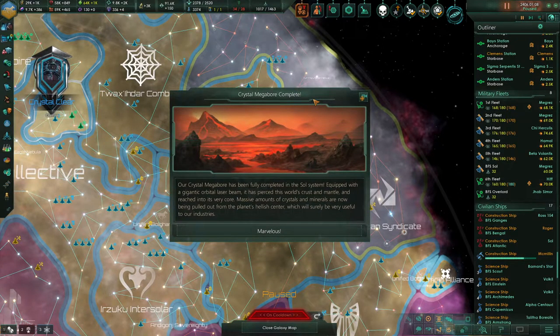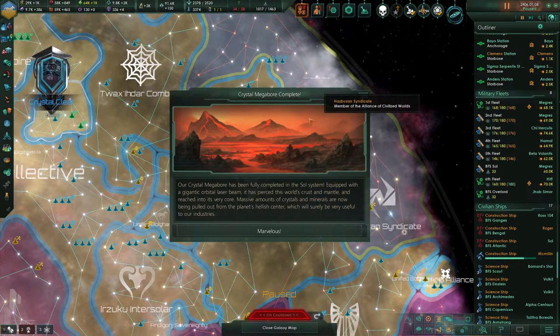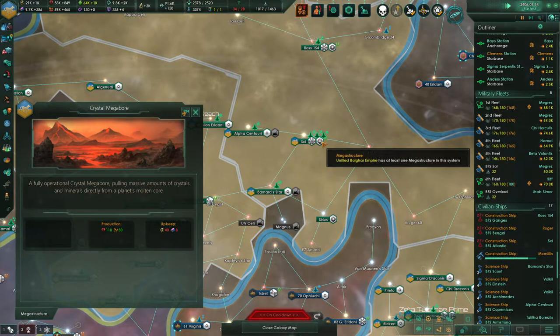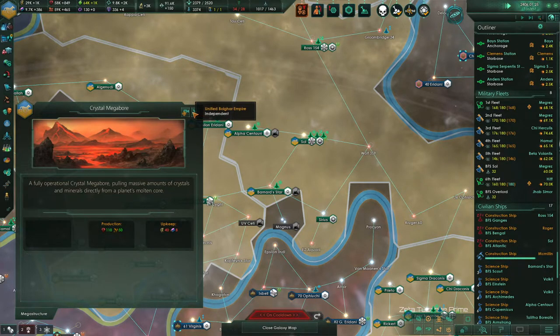Our crystal megabore is finished! Our crystal megabore has been fully completed in the soul system. Equipped with a gigantic orbital laser beam, it has pierced its world's crust and mantle and reached into its very core. Massive amounts of crystals and minerals are now being pulled out from the planet's hellish center, which will surely be very useful to our industries. Marvelous. That's 110 minerals and 50 rare crystals.